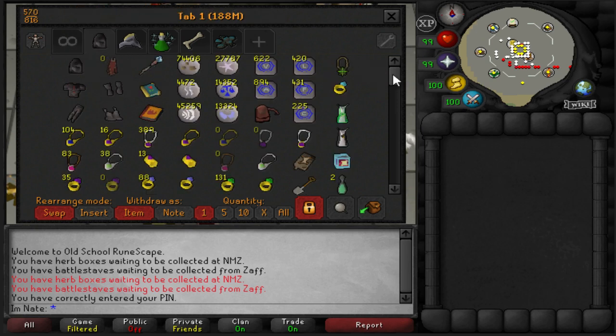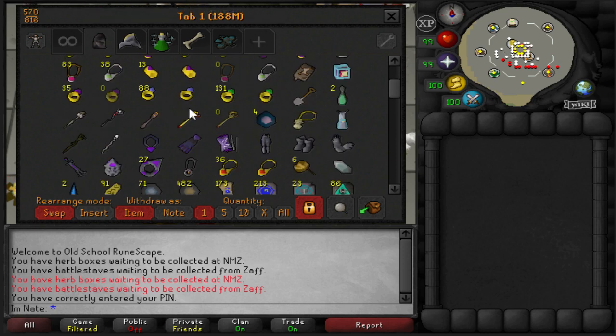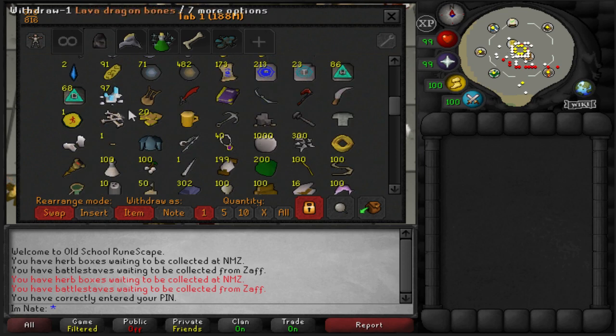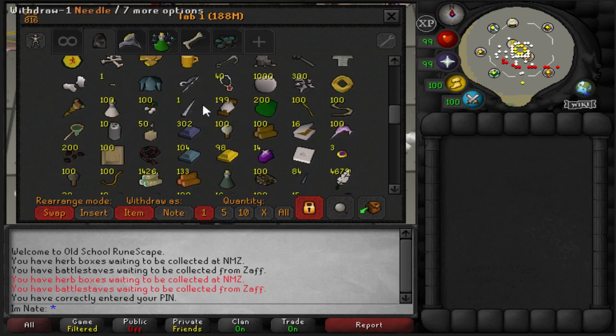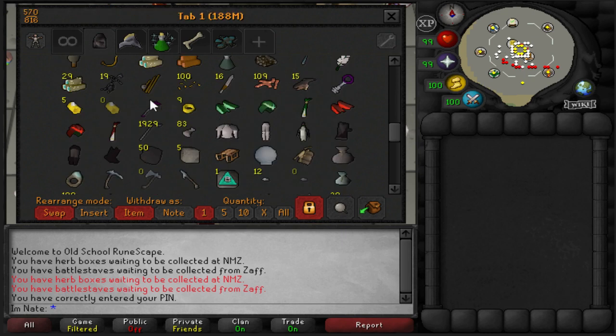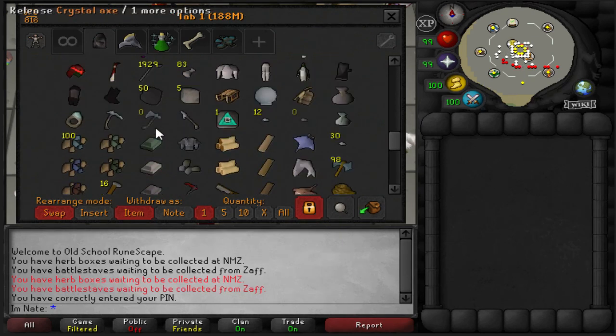The second tab is Clue Stuff. I have a bunch of teleports for easy clues. My mediums are done so I no longer have to do those. All down here is the Elite and Master Clue Stuff — the Falo the Bard and the Sherlock Challenge stuff. I've got all of that banked and ready to go.